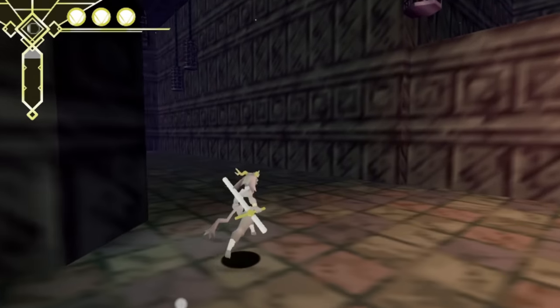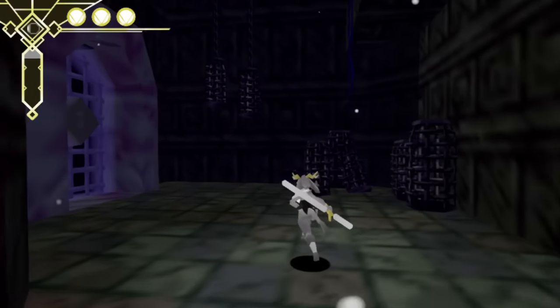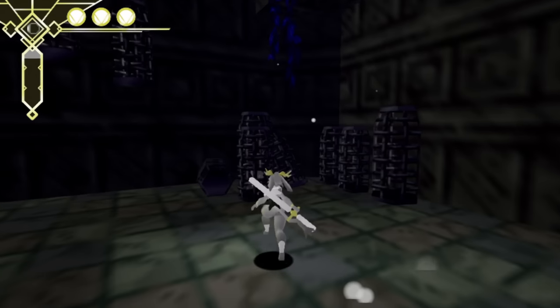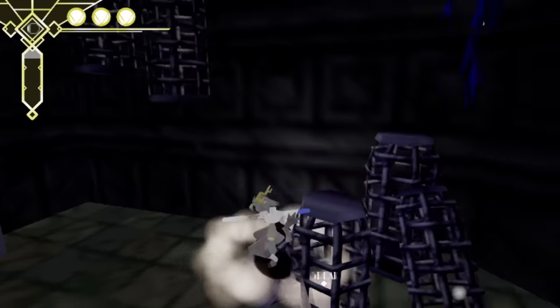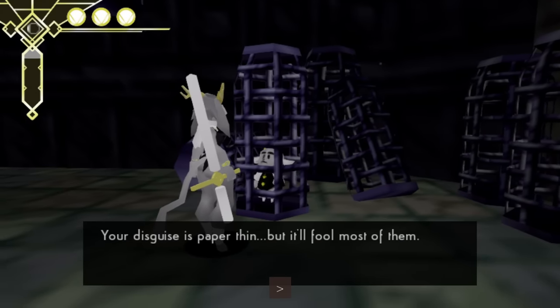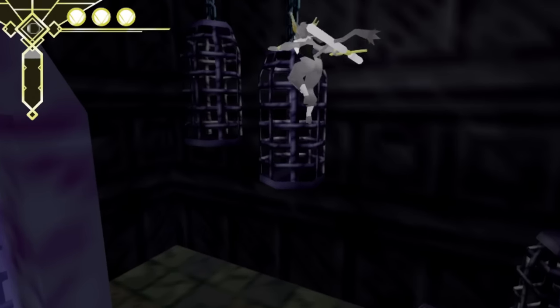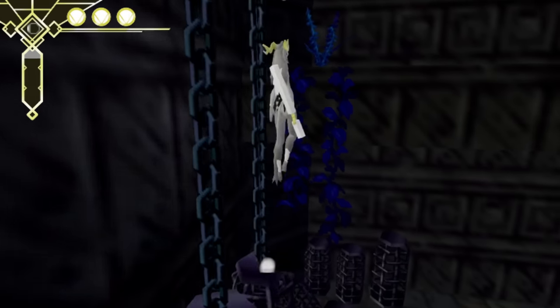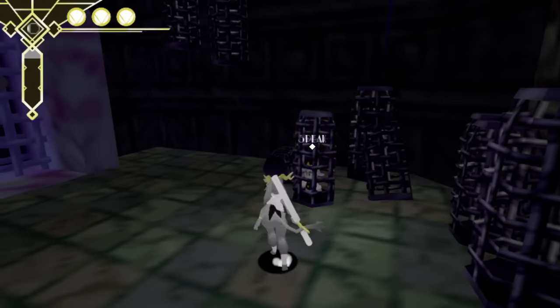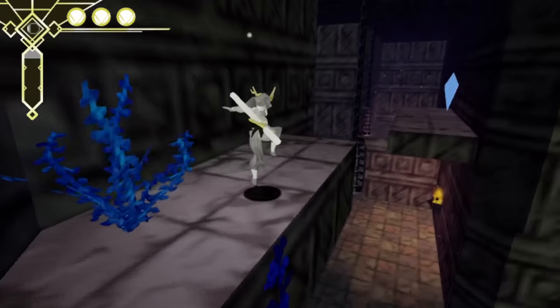I've only played like the first 15 minutes of this game, so I don't know what all it contains. A character says: 'I almost didn't see you in there. Your disguise is paper-thin, but it'll fool most of them. Not like it matters — you're stuck here like the rest of us now. No getting past strong eyes.' And the player character responds: 'Strong eyes, you say?'